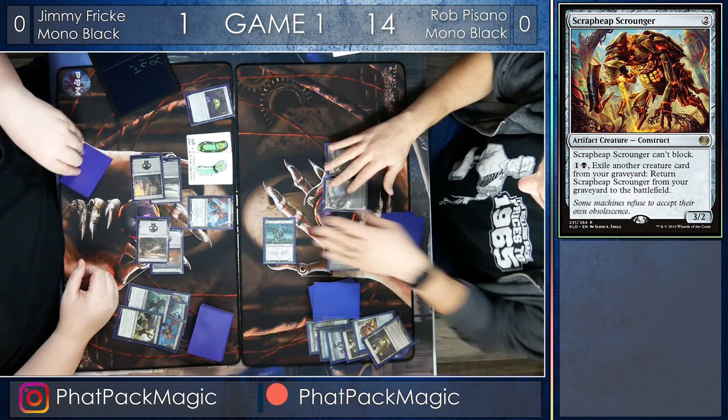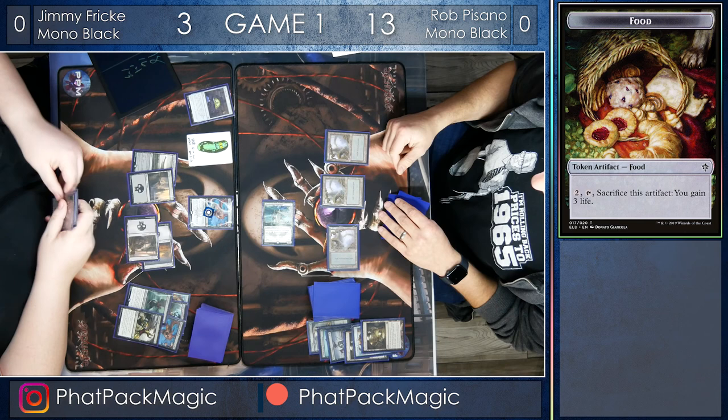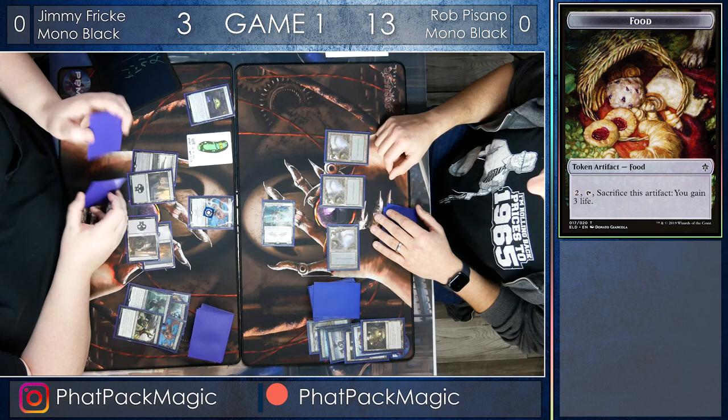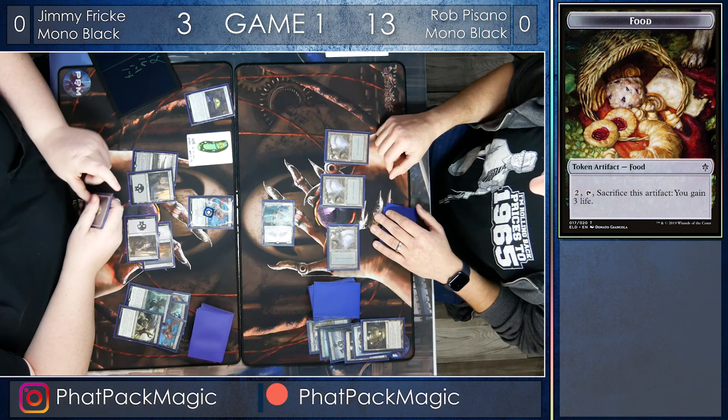With the trigger on the stack, Jimmy is going to eat a food token, take one life, leaving Jimmy at three and Rob at 13, and putting a plus one plus one counter on that Spawn of Mayhem. So now Jimmy is pretty much on blocking duty. Rob is almost out of cards, but Jimmy is at three life, and each turn he's going to start taking damage. But those food tokens are going to quickly put him out of reach from Rob and allow Jimmy to go on the offensive here shortly.